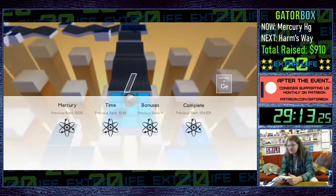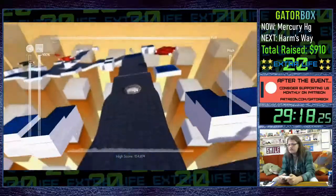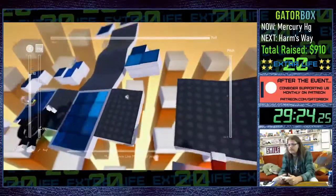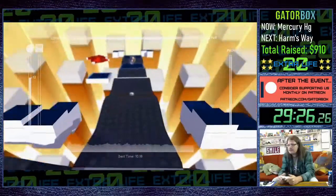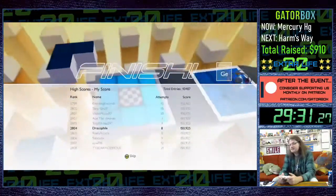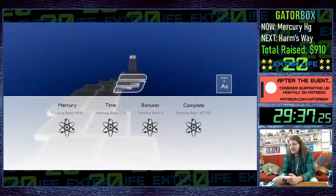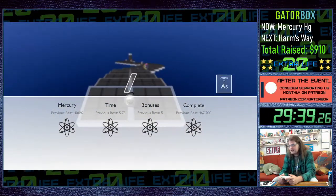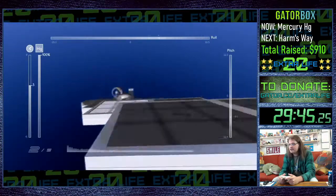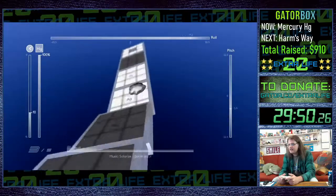This is Germanium — this is what German chocolate cakes are made out of, that's why they taste so good. This is Arsenic — this element will literally kill you. This stage will probably kill your run too; you can't just hold forward and expect it to go because you'll fly out of the level. You have to manage your speed a little bit, otherwise you'll fly right over the ending.